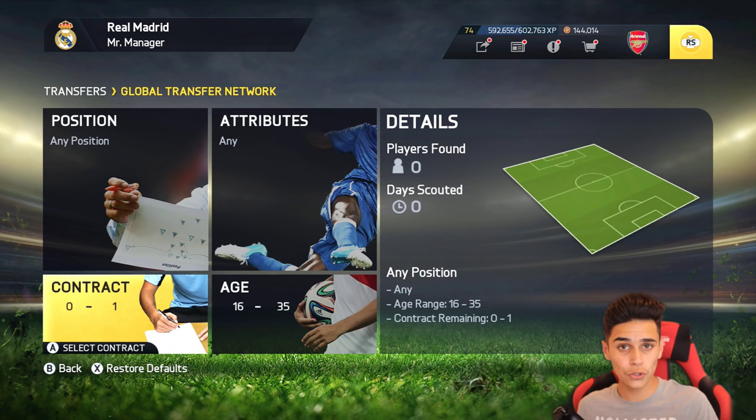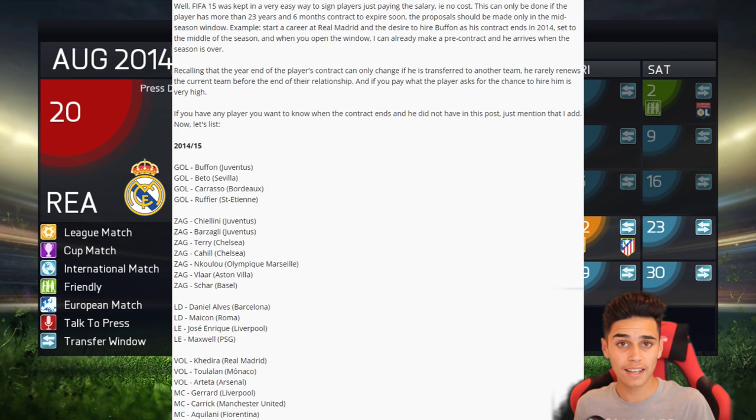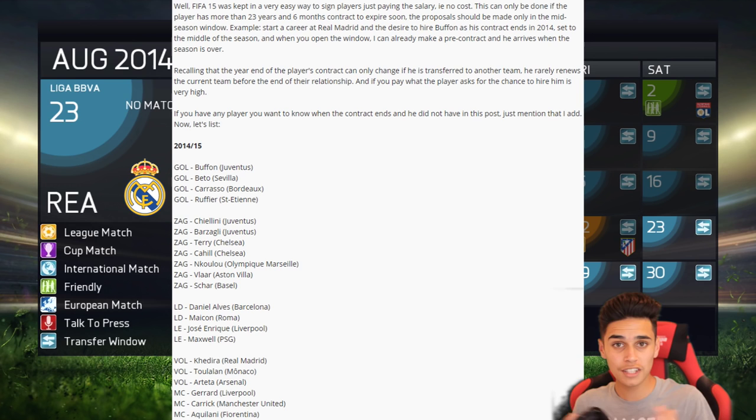In the January transfer window you need to try and sign the players before they either sign a new contract or find another team. The second way you can find pre-contract players is using a footer link which you can find online — thanks to someone who left it in the comment section of a previous video. I've always used the global transfer network and never knew about this one, so a massive thank you to that person.